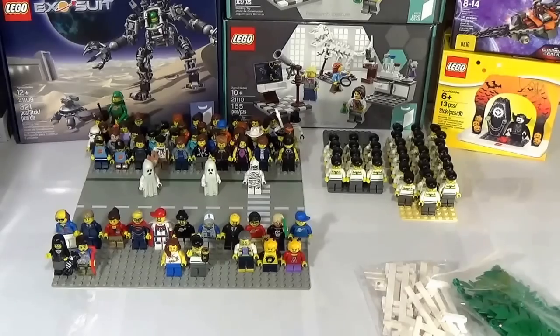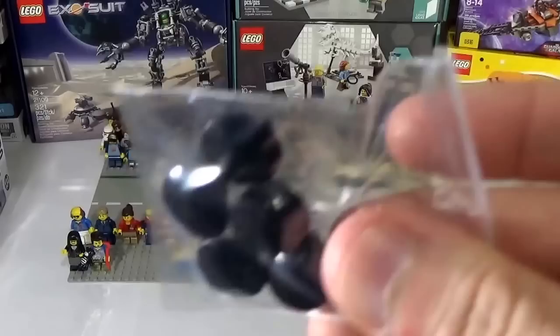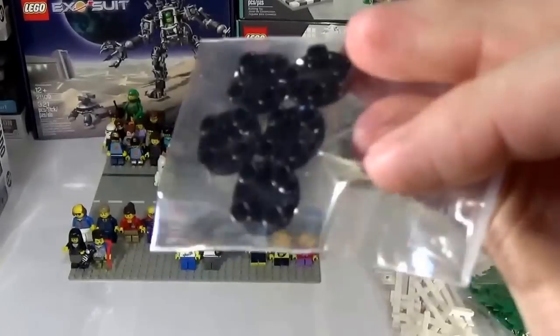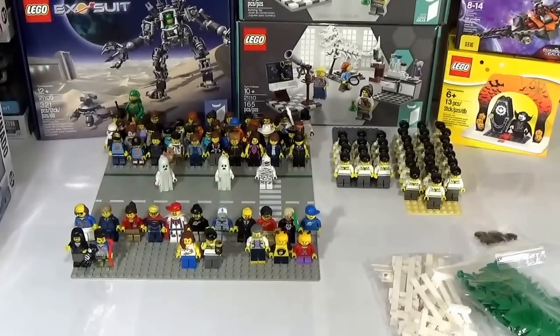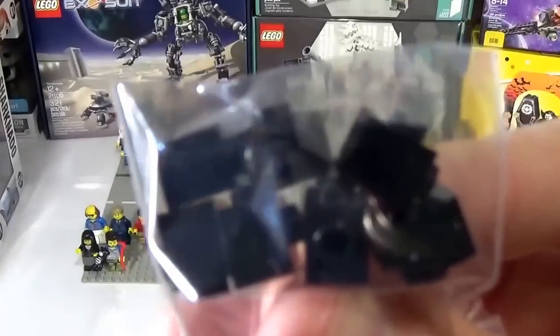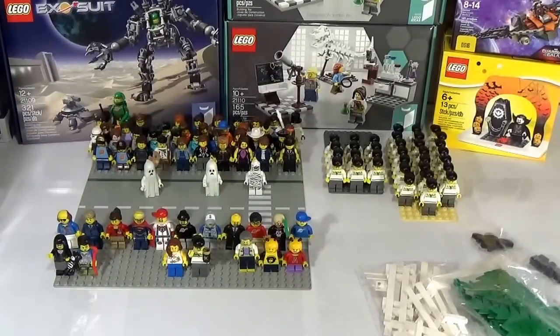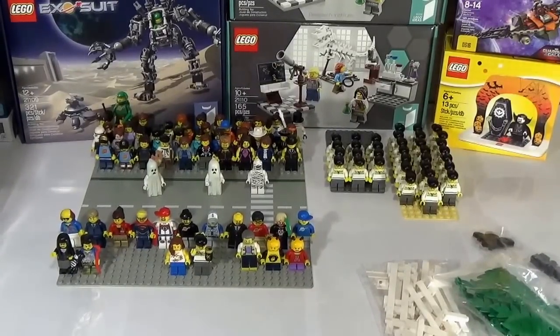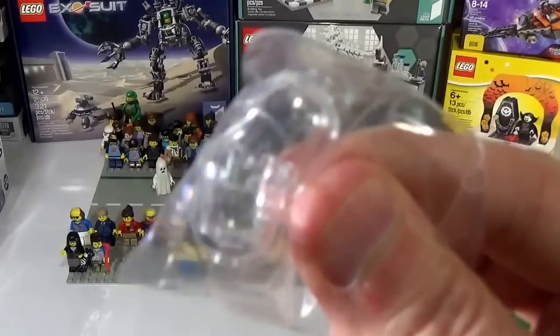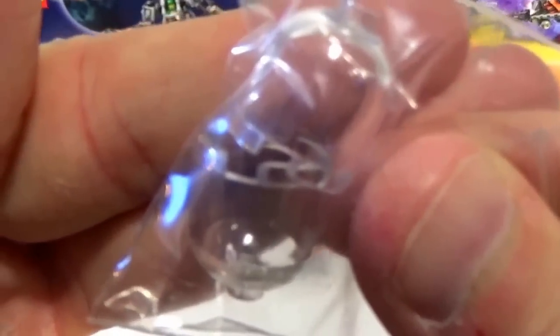Finished up with a couple little things here. One being a couple of these black round plates — those are gonna be for some blenders. I gotta make some more blenders. We got these studs here, and those are gonna actually be used for the blenders as well. And then, what's a blender without the clear blender portion? So we got two of those.